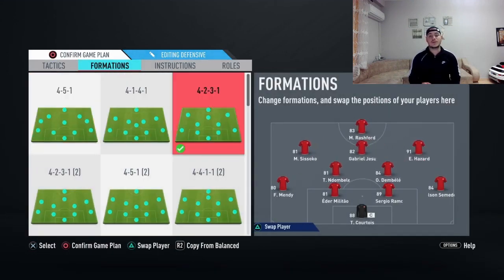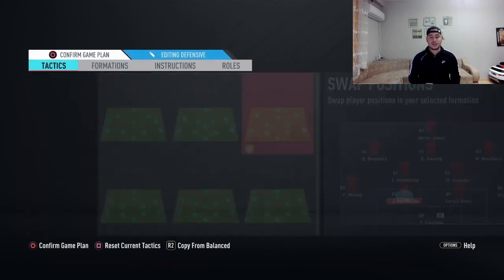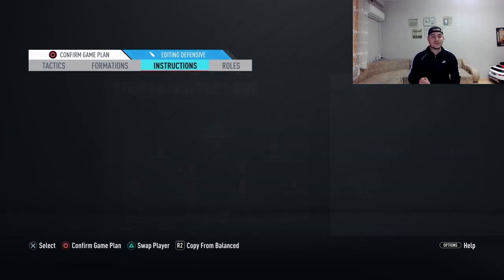Moving on to another formation we're going to use — the 4-2-3-1. At striker it's going to be Gabriel, left CAM is Ousmane Dembele, right CAM Marcus Rashford, Eden Hazard as the central CAM, and then Dembele and Sissoko as our CDMs.